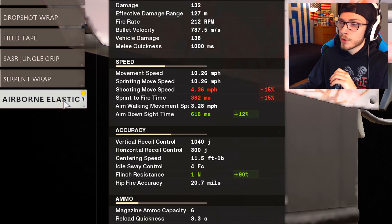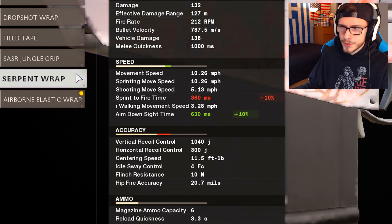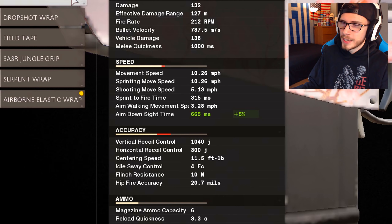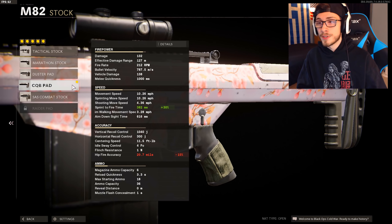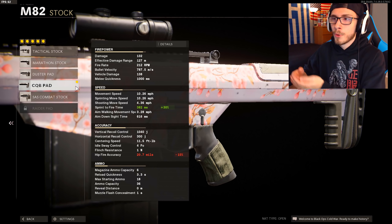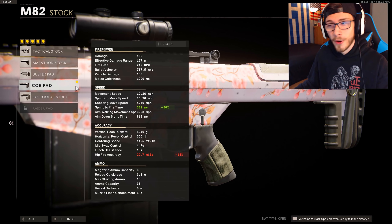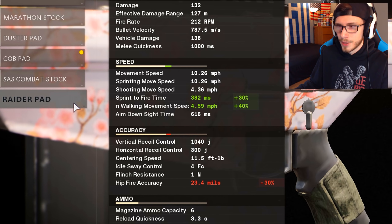Once you get this Airborne Elastic Wrap, the Aim Down Sight time is 616 milliseconds. Throughout a solid majority of the time while I was using the Serpent Wrap, it's at 630 milliseconds. Sasser Jungle Grip it's at 644, and with the Speed Tape it's still really slow at 665. The reason the stocks are so important is because there was another patch that came out for the snipers where they increased the sprint to fire time on all snipers from 400 milliseconds to 450 milliseconds. It might not honestly seem like much, but when you're running out of a sprint trying to bring your scope up, those little milliseconds go a long way. It looks like on the Barrett, if you go between the CQB pad and the Raider pad, it doesn't change the sprint to fire time, but if you want that aim walking movement speed while scoped in, it'll help.